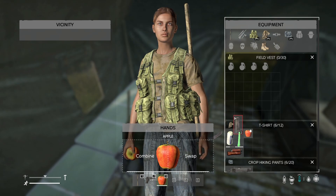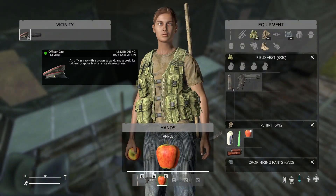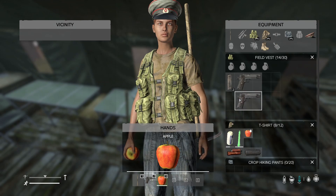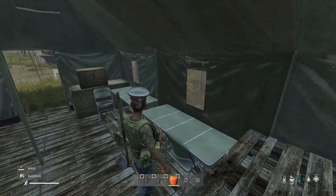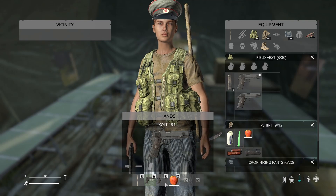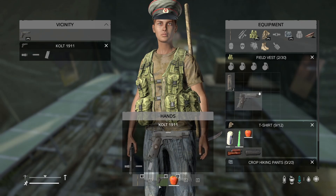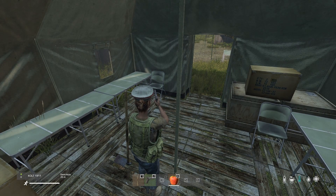And two Colt magazines — that couldn't have been a better find. Officer cap, M14 handguard, another Colt. This one's only Worn. I'll put this apple at four. Let's take out the Worn Colt — it also does not have ammo. I'm gonna leave the damaged one because I don't need that. I'm gonna take the Worn one, reload it if it lets me.